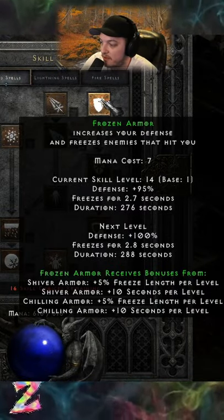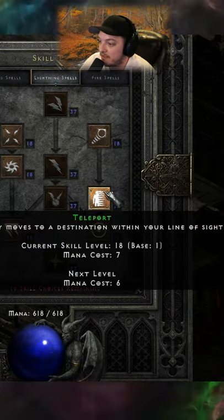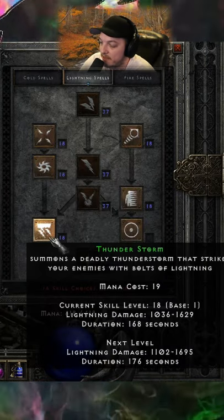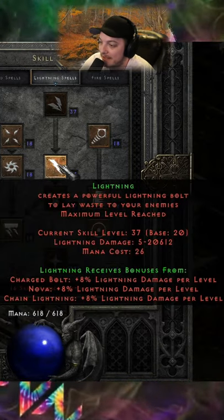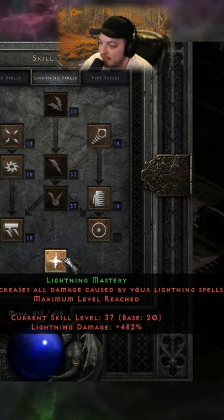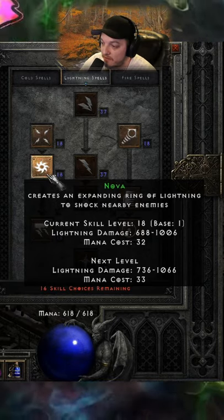One point into Frozen Armor, I like putting one point into Warmth, then you're going to go one point into Telekinesis, one point into Teleport, one point into Static, and then up into Thunder at one point. You're going to max out primarily Lightning and Chain Lightning, but Charged Bolt as well. You want to make sure that you max Lightning — so you basically max this middle row. You can go over to Nova as well.